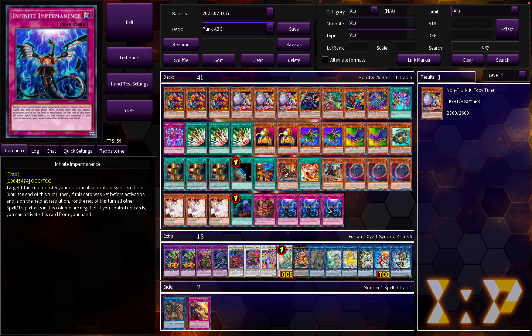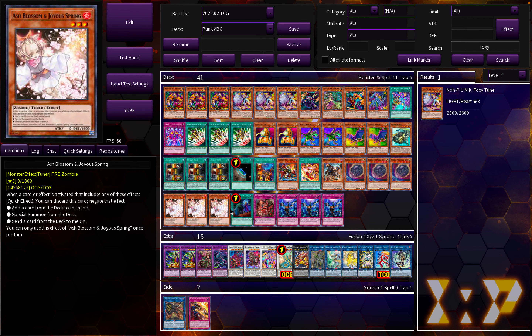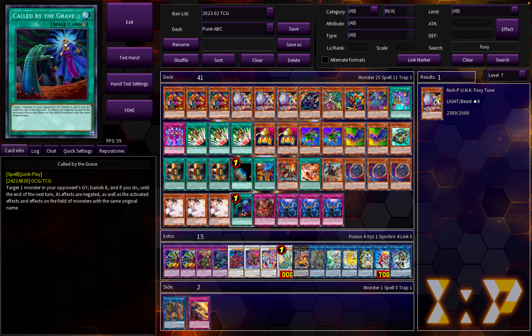Three Nibiru, three Ash, three Imperm — these are the going-second cards I've chosen. Ash obviously hits Branded quite well, while Nibiru and Imperm hit Cachetira really well. These could be changed to your liking. The 41st card is a single copy of Caught by the Grave — hitting hand traps is pretty good, and Ash is everywhere, so you might as well play it. You could maybe play a Crossout Designator instead, since we are playing Nibiru, Imperm, and Ash, which are all of the hand traps that are in this format.